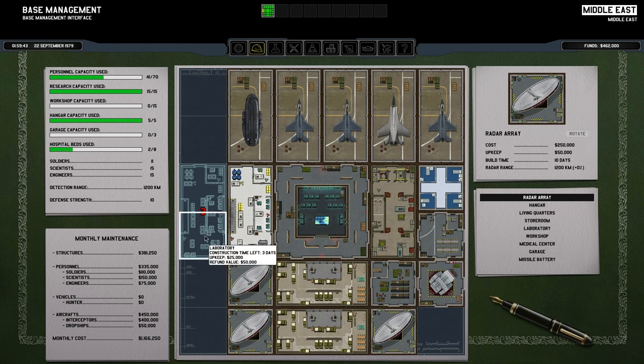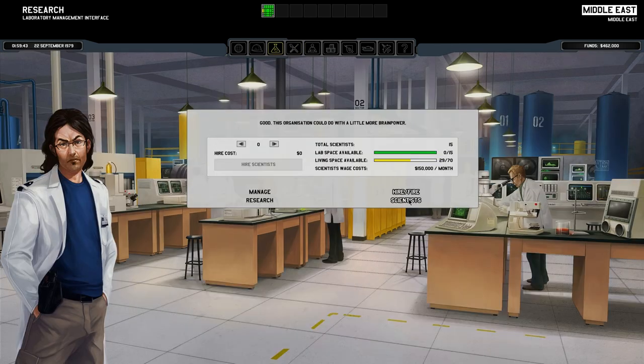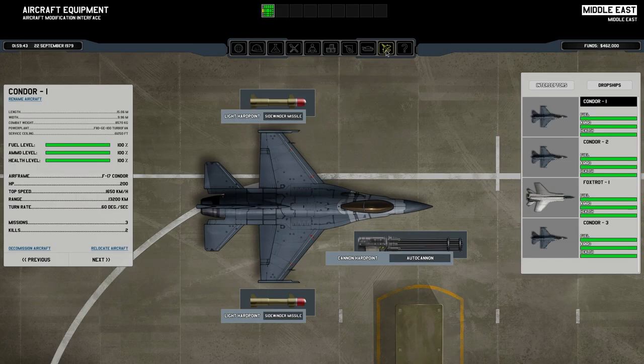We've got our missile defences, which is going to be really good. Three more days until we get the additional lab space — capacity of 15, and we've still got another 29 spaces left, so we could hire 15 scientists. But strangely enough, it actually won't let us hire the scientists yet. You would think it would allow us to hire them even if they can't work yet. I recall that's how it worked in the original XCOM — you could hire staff as long as you had living quarters, even without the lab space. As it stands I've got to wait for the lab to build and then wait another couple of days for the scientists to turn up. That is a little bit disappointing.